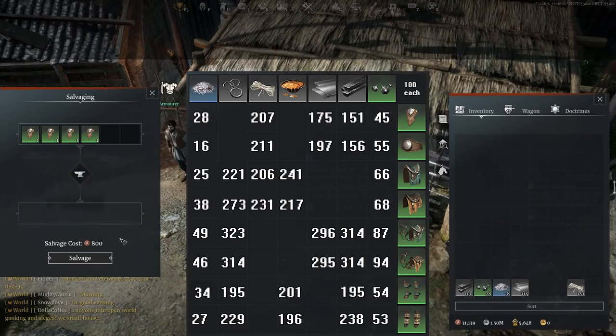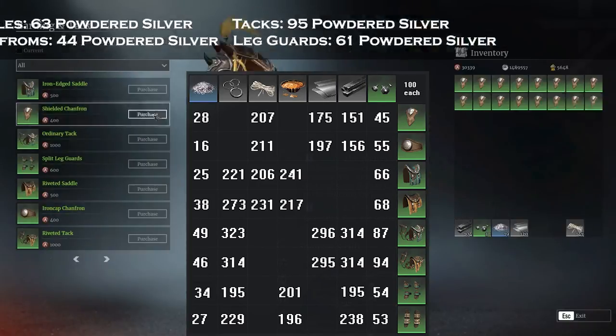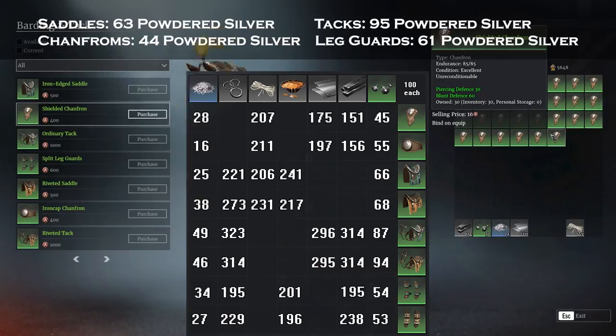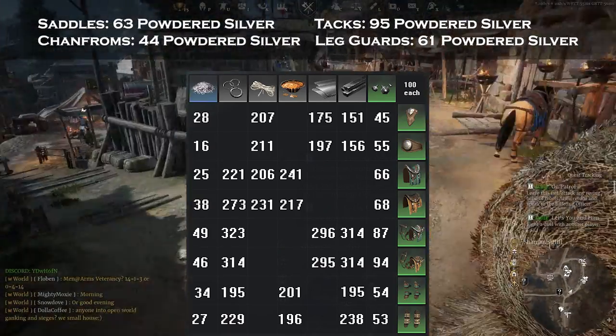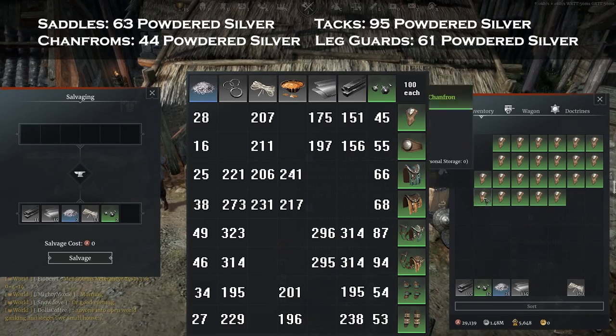The cheapest powder was from the saddles, with 200 saddles purchased for 100,000 silver. I got 63 powdered silver from that — a hit rate of about 31% and a cost of 1,587 silver per powdered silver.